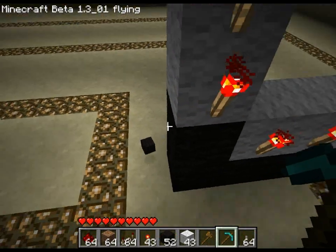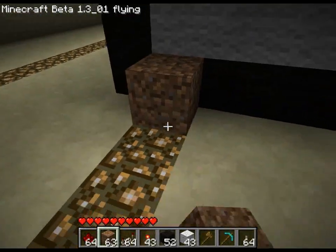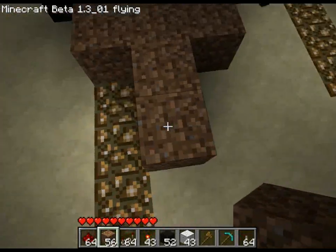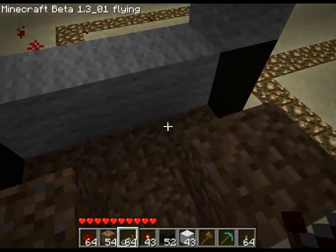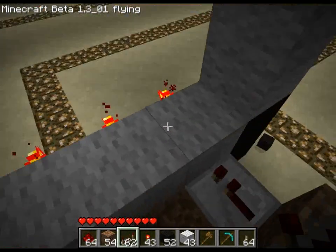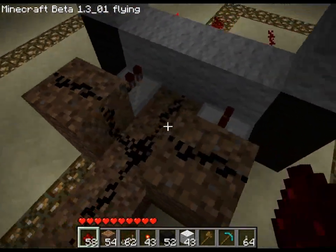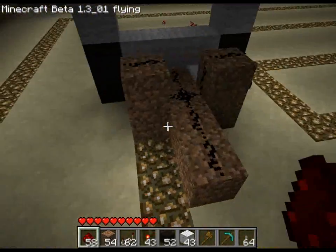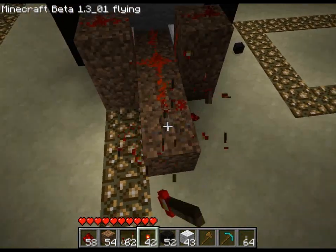Alright, so we'll start from the top and go along the bottom — you'd want two blocks out, and this will be the input, and this here will just go back. So now you'd want to get two redstone repeaters and place them coming out from these dirt blocks and into the wall. Now place redstone like I do.